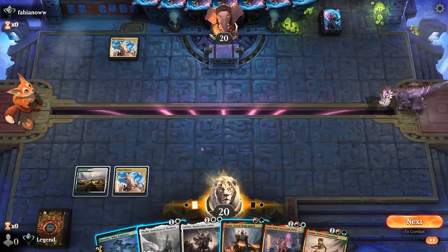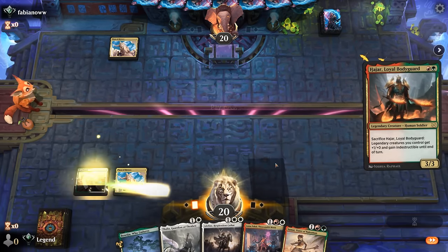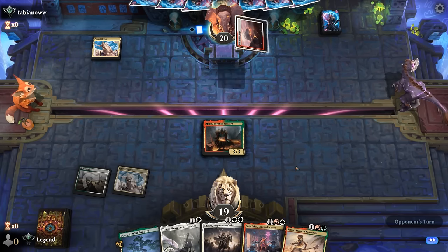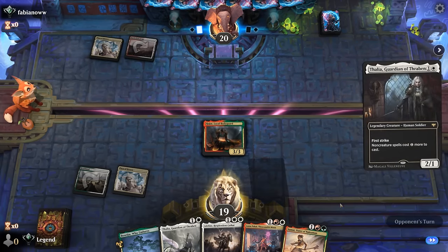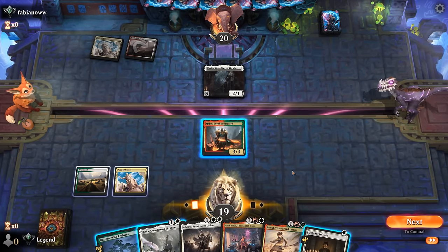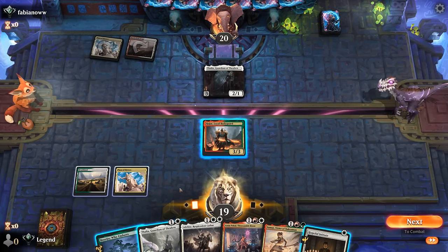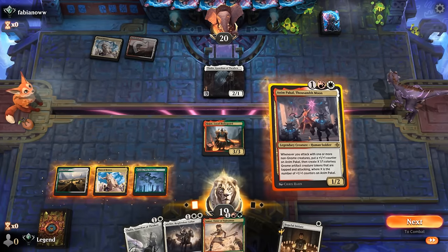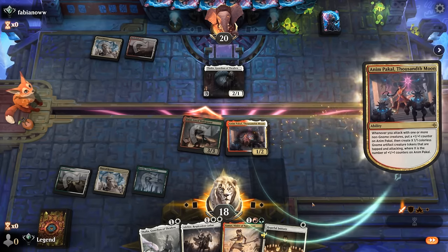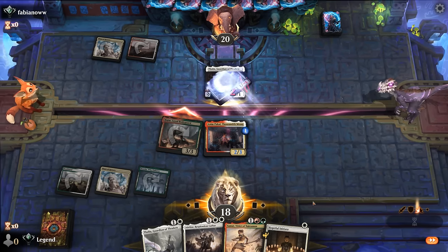Against an opposing Plaza, we could expect them to have their own Thalia, so maybe Bodyguard lines up a bit better if we're gonna go for Anim next turn. That way we don't trade while getting the +1/+1 counter. I prefer Anim over anything else — Samut is also an option to immediately draw a card to keep hitting land drops, but the sooner we get Anim going the better. They can eat the gnome and take three — we've got Bodyguard in play to protect Anim.